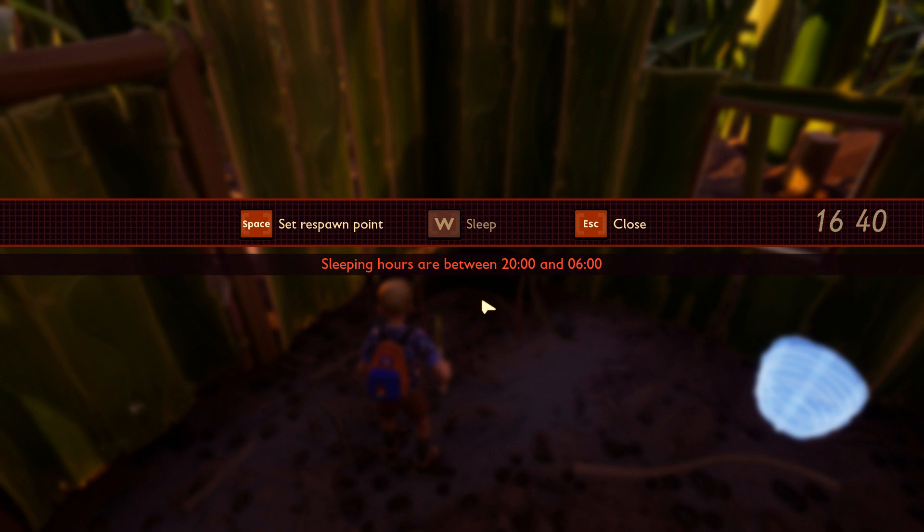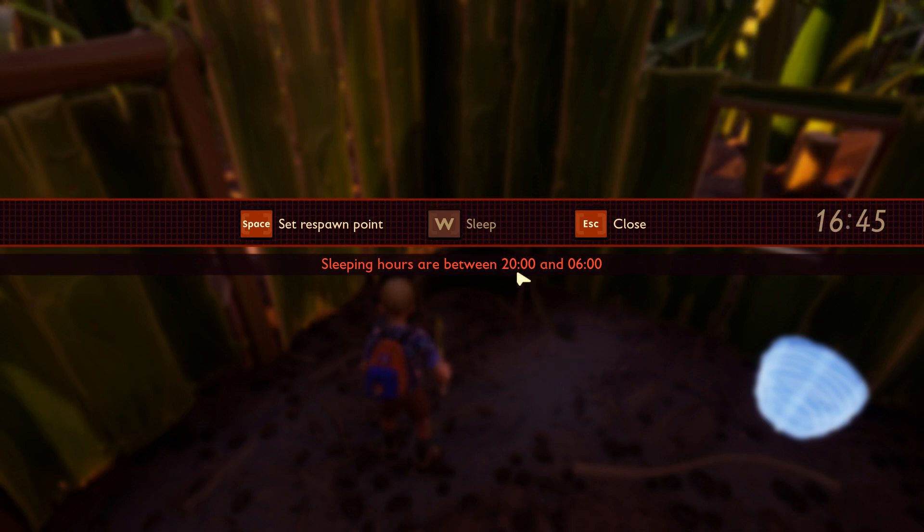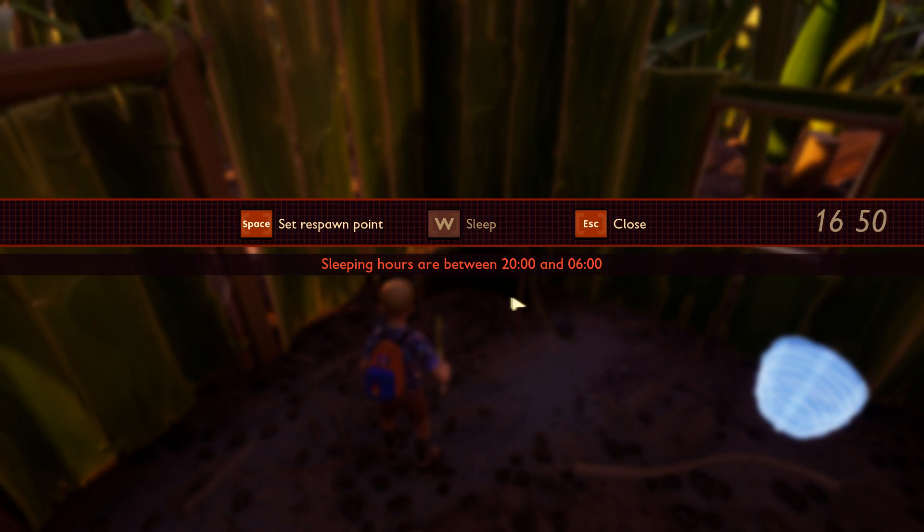You might have noticed that it says sleeping hours are between 20:00 and 06:00 — that's in military time. In regular time, that's 8 p.m. and 6 a.m. Feel free to sleep between any of those times. If you miss the time window, unfortunately it's the next day and you just gotta keep playing.